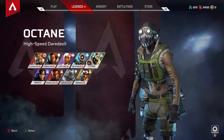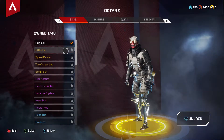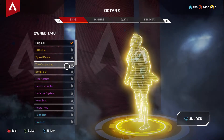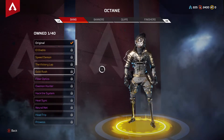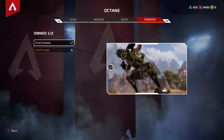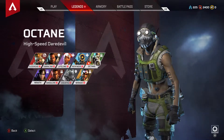Octane looks very cool — he looks like a Borderlands character. He's got some cool skins: the Elder Diablo looks cool, Speed Demon looks pretty cool, Victory Lap looks alright, and the Gold Rush looks the best I reckon. He's based off a motorbike character and he's all about mobility basically. Just as you can see there in the game, he looks sick — can't wait to actually use Octane.